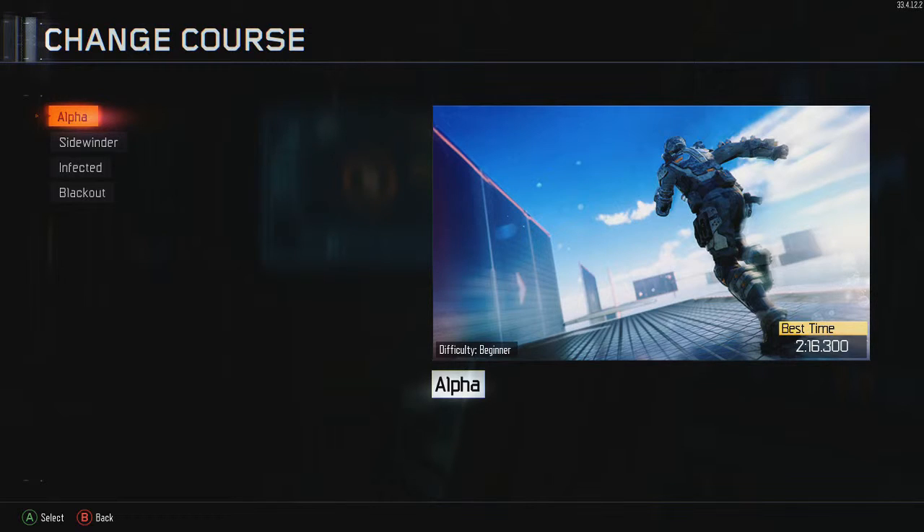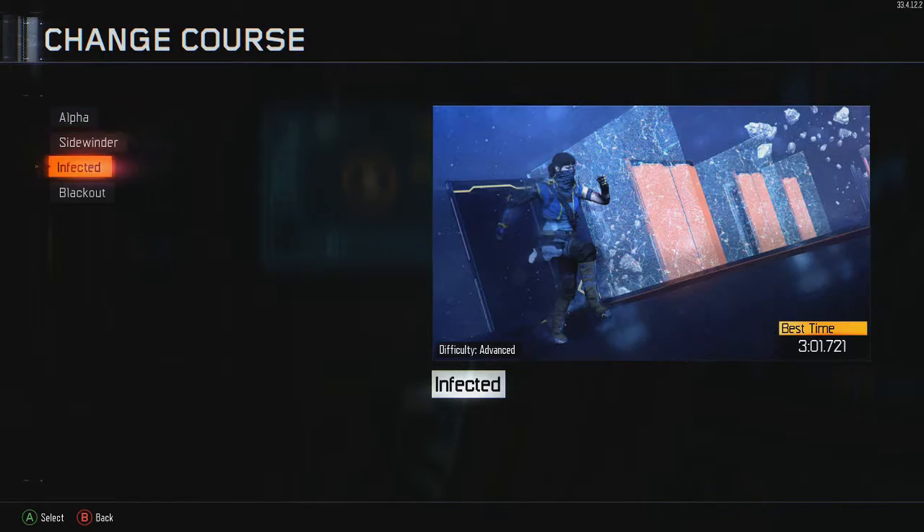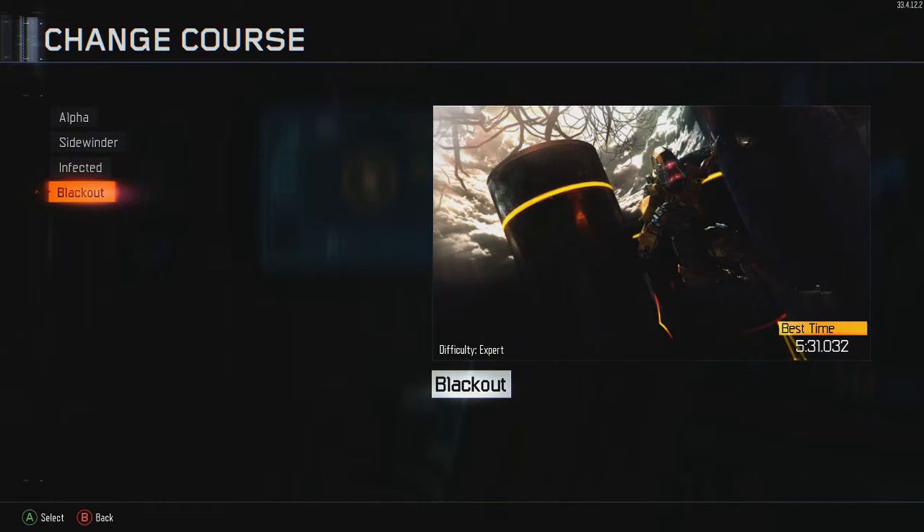So for Alpha I'm at 2:16, 2:52 for Intermediate, Advance is 3:01, and Expert is 5:31, which I can fix that. There's just one place that I'm having issues on — it took me about a minute and a half just to do that one part because I could not get it for some reason.